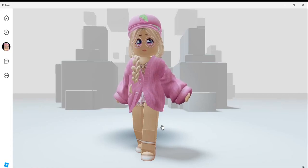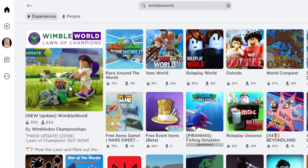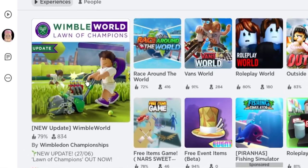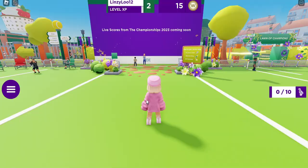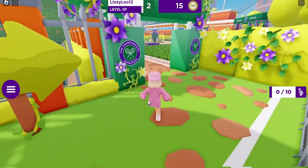Hello, my name is Lindsay and today I'm going to show you how to get a free back accessory for your Roblox avatar. In the search bar, type in Wimble World — I hope I pronounced that correctly — and click on this game right here. It will be linked in the description down below. To get this item, we will basically be making three tennis courts.